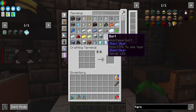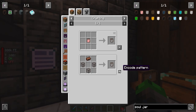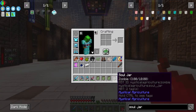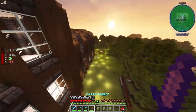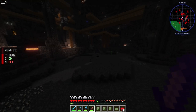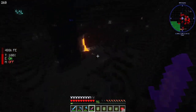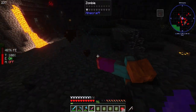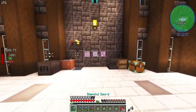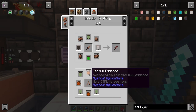I need to kill some zombies. I should make a recipe for soul glass and soul jars. I wasn't fully successful — I need to kill a couple more zombies. I'll head down into the mines and find one more. There's our zombie — ten soul jars filled.